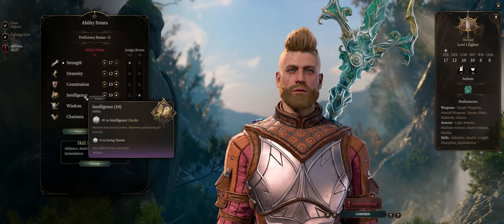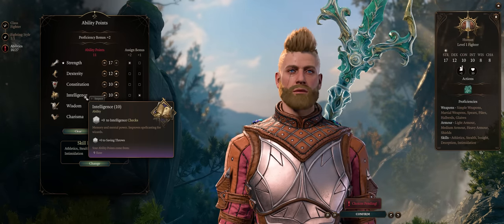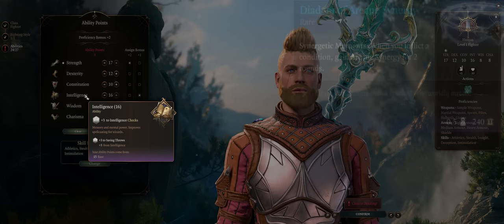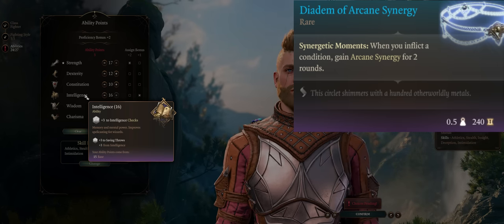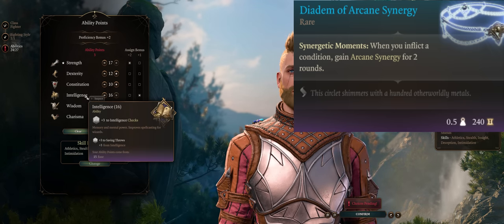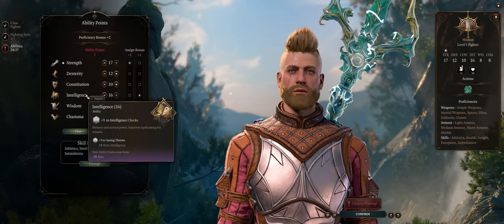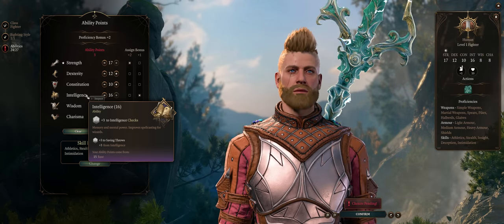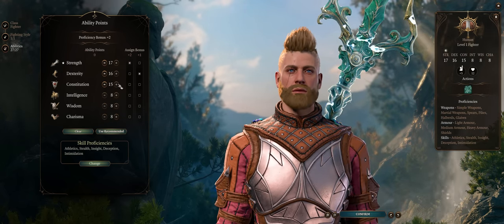Intelligence is not needed for an Eldritch Knight as far as spellcasting, because you don't have to prepare spells, nor do you care about spell DC. Its most important use would be to enhance attack damage through the Diadem of Arcane Synergy helmet, which increases your damage equal to your Intelligence modifier — at most a plus three. I don't think it's worth it when you'd have to dump Dexterity and Constitution, especially since it costs a helmet slot and we have powerful helmets for higher critical range starting from the second act. I'd rather just dump Intelligence and keep 16 Dexterity and 15 Constitution.